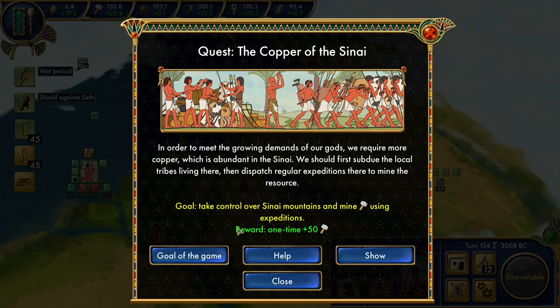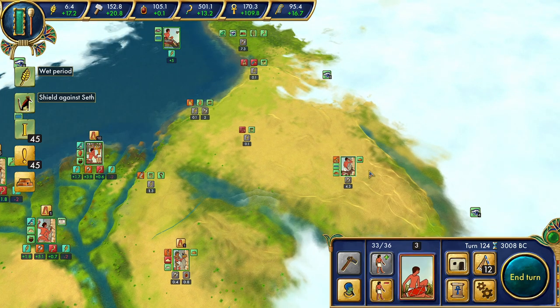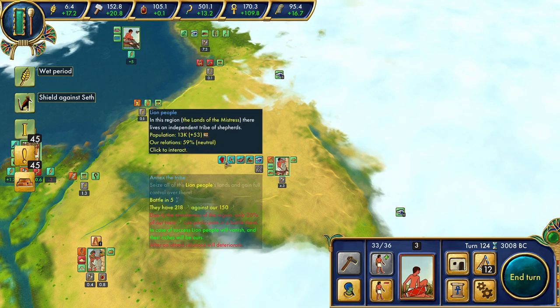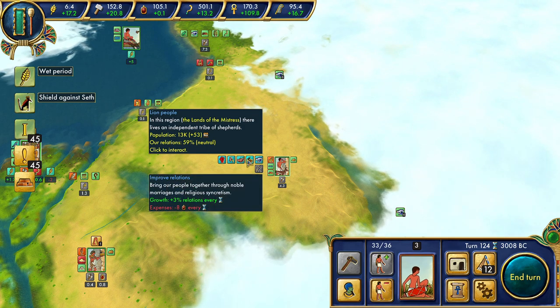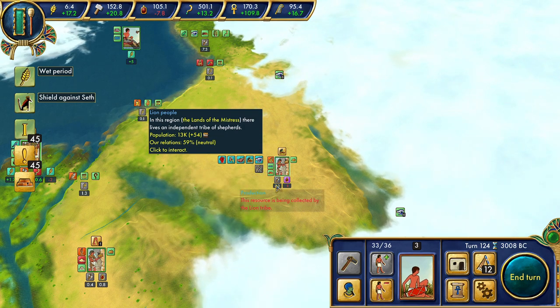Now we have our quest — the Copper of the Sinai. The way this is worded is very important: take control over the Sinai Mountains and mine production using expeditions. You have to take control of them; you can't just do the expedition part. We've got very nice production here, but we don't have access to it because they're independent. We could try to conquer them, but the military numbers aren't in our favor. We're going to have to take the improved relations aspect, which means assimilating them afterwards — it's going to cost quite a lot of luxuries.